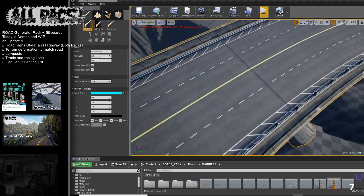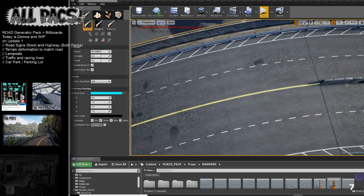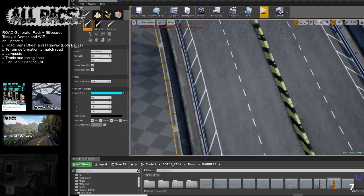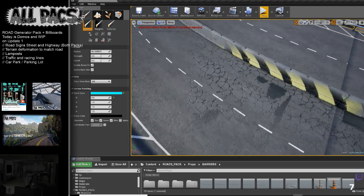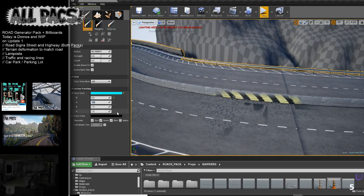You can literally have each road section as random as you want — make every road look completely different. Just do your vertex painting at the end so you don't lose it. The black channel — you probably don't use it that often, so just leave it plain or a bit dirty.